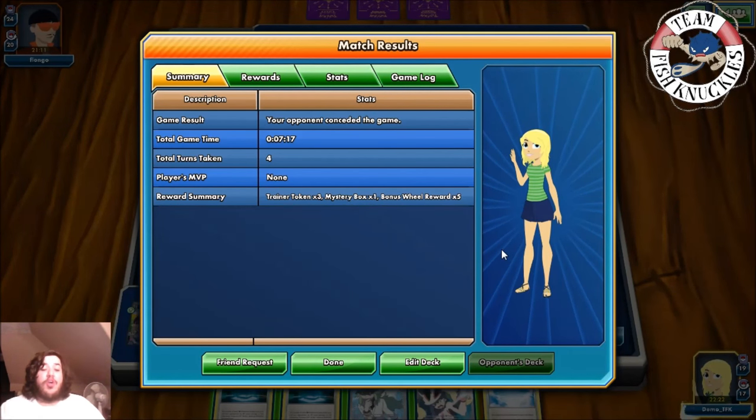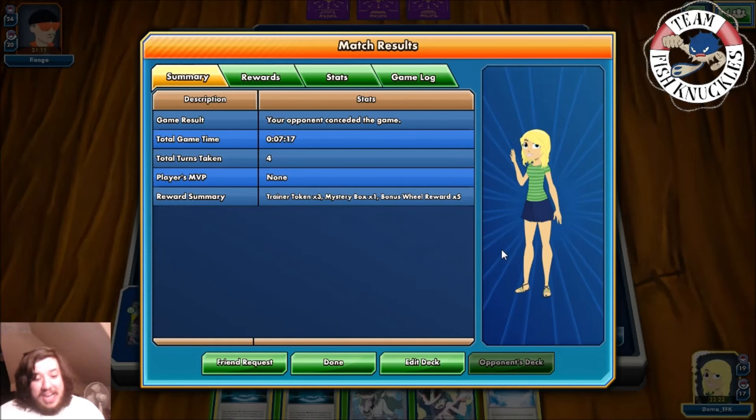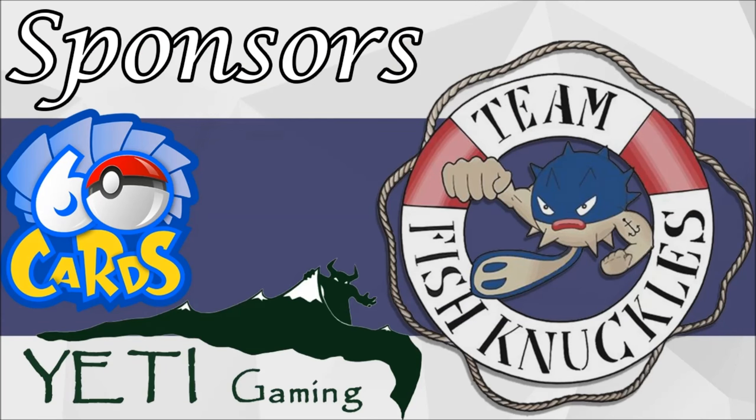There we go — Mega Aerodactyl Regirock! I know we didn't see it attack much this game, but you saw we were going to win. Hopefully you enjoyed this video and this Mega Aerodactyl Regirock deck. Maybe this is a secret play for Nationals — probably not — but we had some fun today. The next couple Rogue Tuesdays are going to be really exciting with some strange decks. Thanks for watching, have a great Tuesday! Also quick shout out to our two sponsors, 60 Cards and Yeti Gaming — links are down below, go check them out.